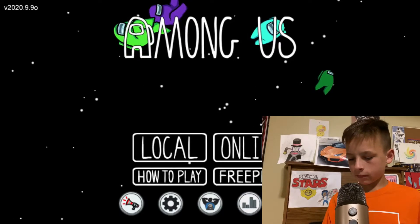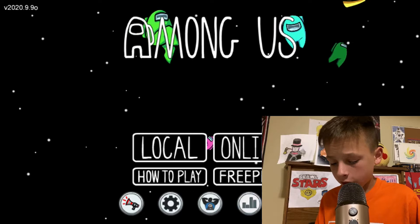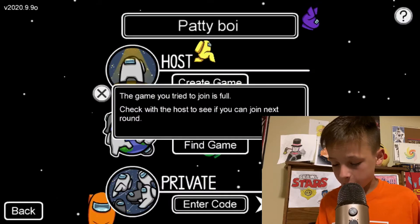This is Among Us. You never want to click on local or any of those settings — you're gonna click on Online, then Find a Game, and then you're gonna find one of these lobbies.